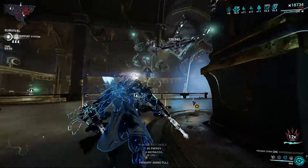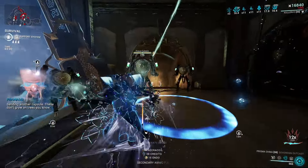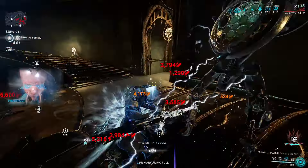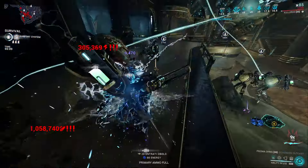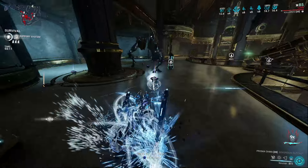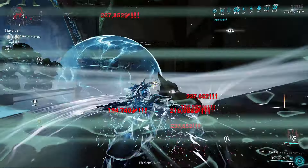Wrathful Advance is also Kullervo's Helminth ability, but when Helminthed onto another frame it only offers 50% of the power it does to Kullervo. Meaning at 200% strength you will get 200% flat critical chance — which is still, you know, insane.